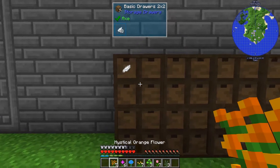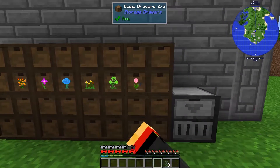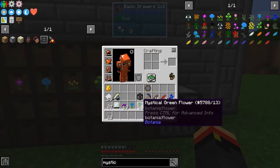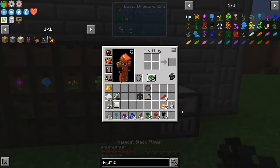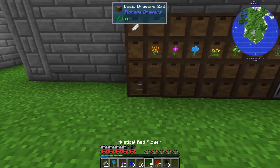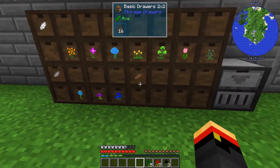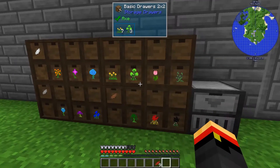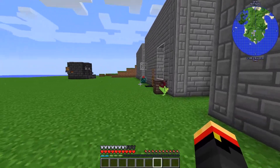Okay, again, petal on top. Then there's light gray, the cyan, purple, blue, brown, green, red, black. All right, now we do have some red petals. So that will be the place we store our flowers and petals.